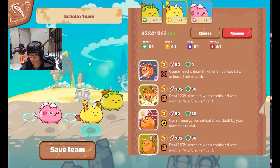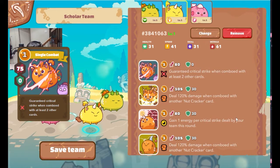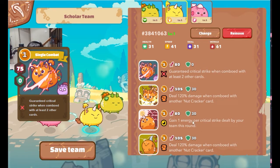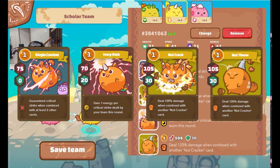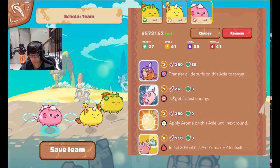For the beast, we have one big damage card: Ronin. You want to couple Ronin with Imp — it says gain one energy per critical strike dealt by your team this round — and Ronin guarantees critical strikes with two other cards. You want to play Ronin with Imp to gain that guaranteed energy. Nutcrackers want to be comboed with each other for bonus damage, so this Nutcracker works with the other Nutcracker for a big damage burst.